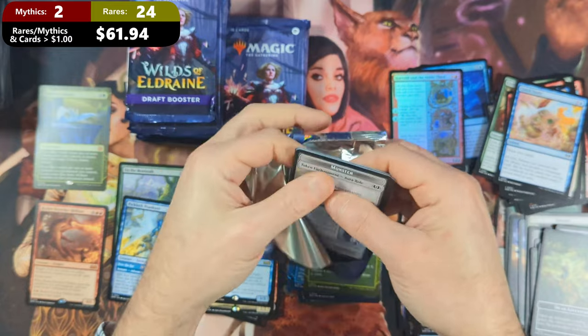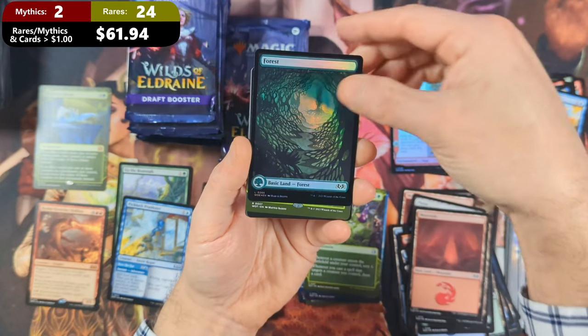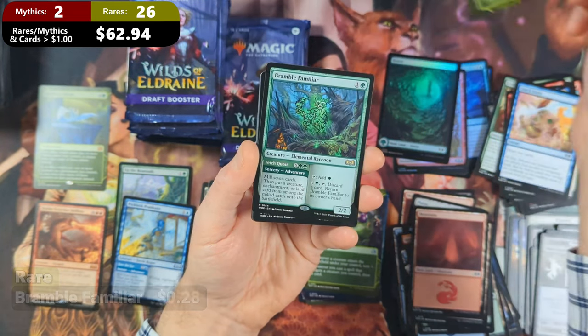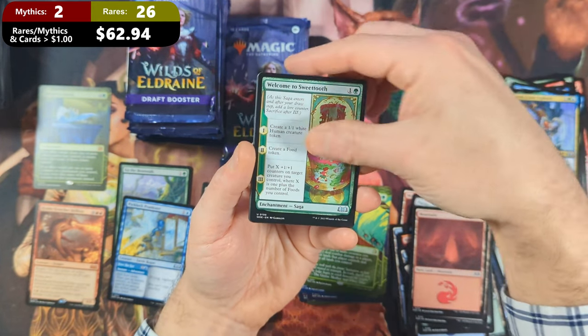Pack twenty: we've got ourselves another Monster Sorcerer Token, followed by a Mountain. Then we're going to see ourselves a Foil Forest with a Nature's Will coming in from the Enchanting Tales, and a Bramble Familiar. Then a Woodland Acolyte, Trojan Gutsy Explorer, and Welcome the Sweet Tooth.